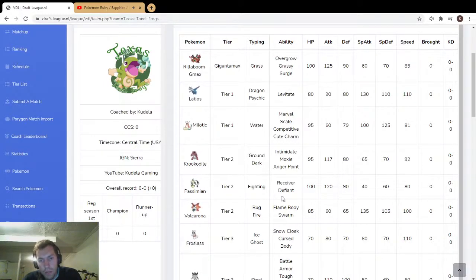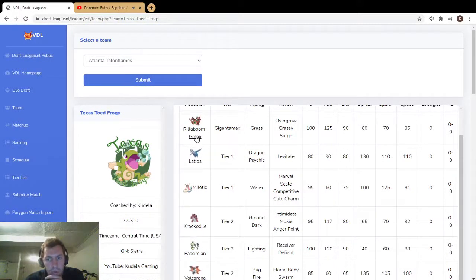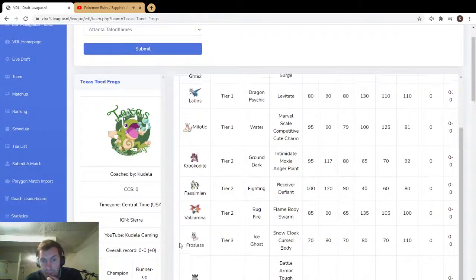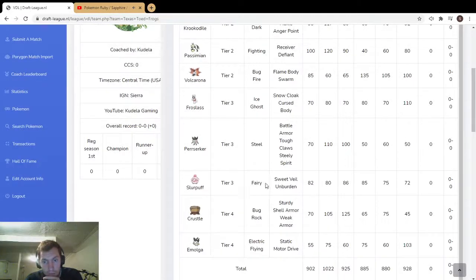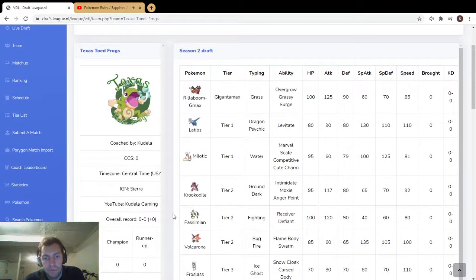Krookodile has really good abilities — you probably wouldn't use Anger Point much, but Moxie and Intimidate are great. Choice Scarf Moxie or Intimidate stuff. Passimian has Defiant, but I wonder if you could do interesting Receiver stuff — receiving Intimidate, Steely Spirit, Unburdened Weak Armor. Volcarona for Rage Powder redirection, pretty cool.